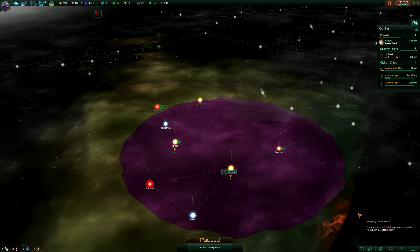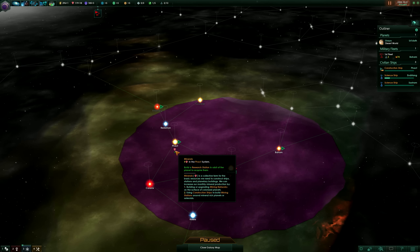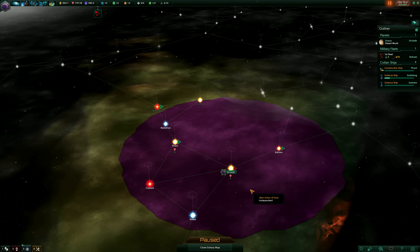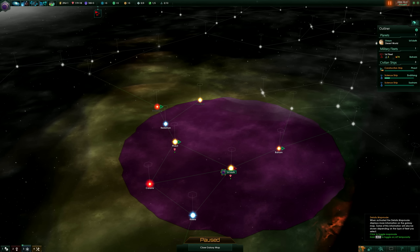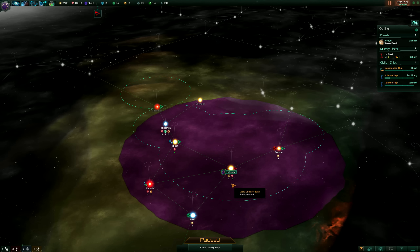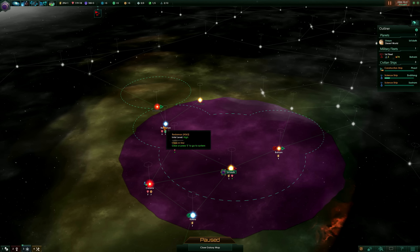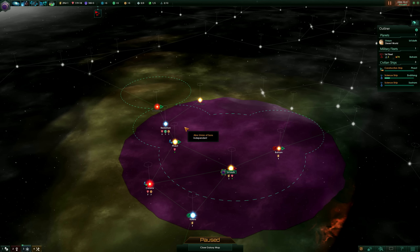Tip number four is related to the map. In the default view there isn't much information — I can only see my sphere of influence, this purple blob, and which planets I'm already extracting resources from. However there is much more information available if you click on the 'details map mode' icon or hold Alt to toggle it. For example, I can see which bodies I'm not extracting resources from yet — like this system where I could get six minerals and some science, so it would be a great idea to send a construction ship there.